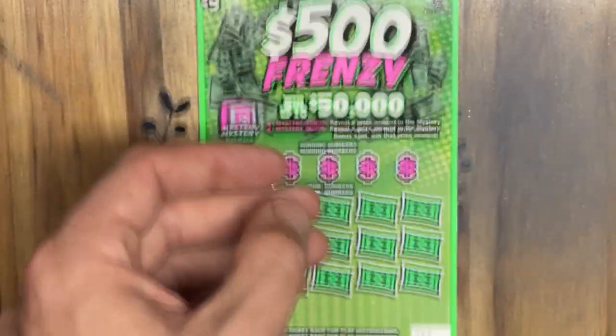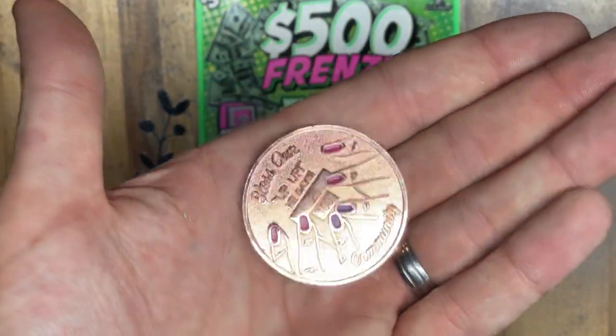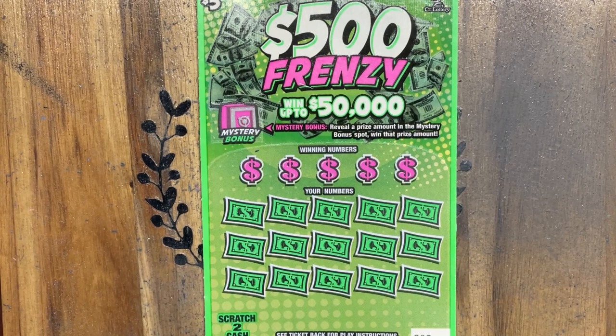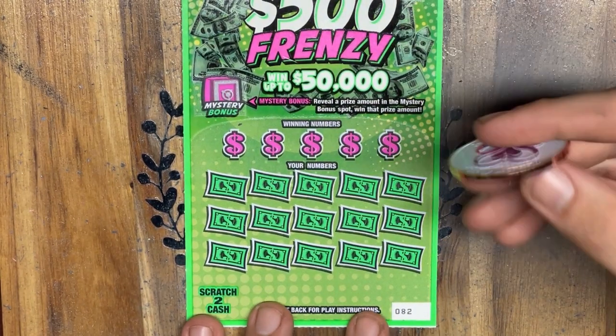Today we're going to be using Southern Scratchin's coin. Lucky number 32 — let's see if that comes through for us today. Let's go ahead and get scratchin'.